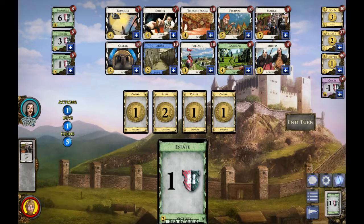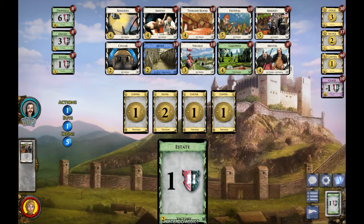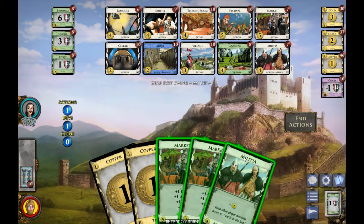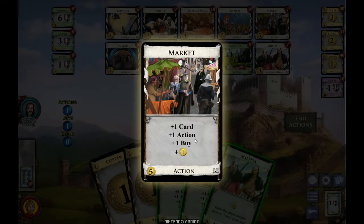Here's another simple turn. I just have five coins so I'll buy another Market so we can move on and see another turn. Now I have a bunch of action cards.